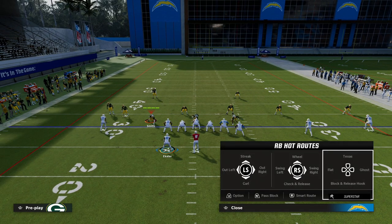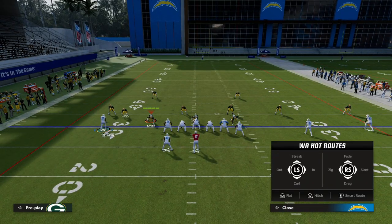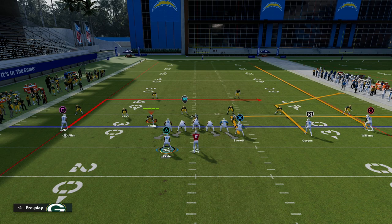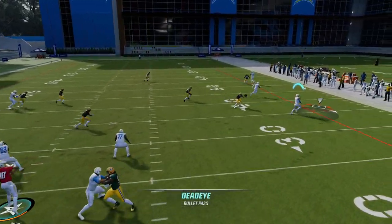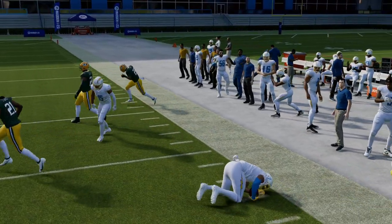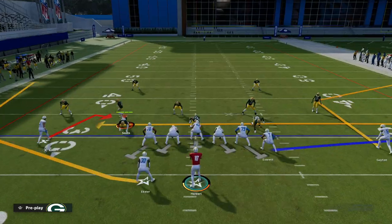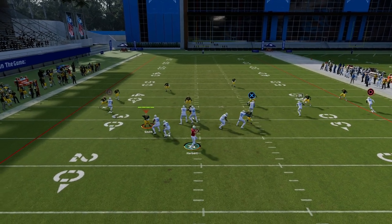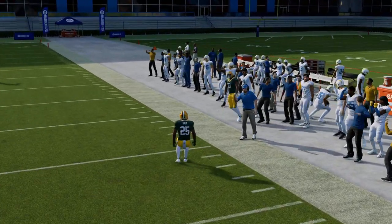On the backside, one thing I like to do currently is block the running back and put Keenan Allen on an in route. If you motion him out, it helps with the spacing of the play. This quick out is also really good if they're not playing hard flats — I can throw it pretty consistently against zone. It's going to put me in a position where they start shading underneath to stop that route.